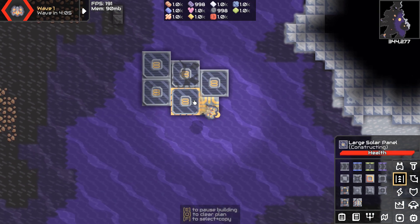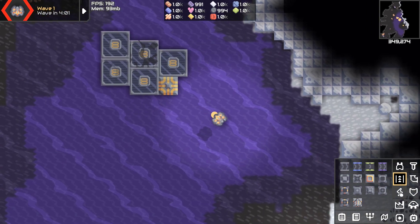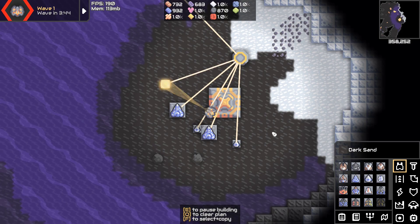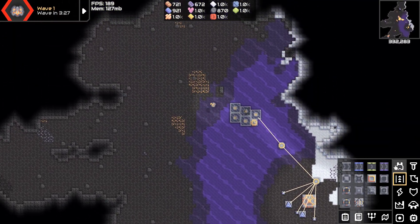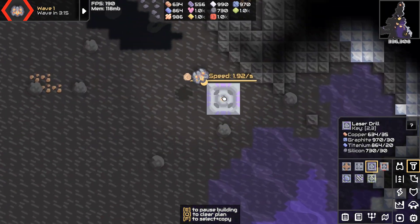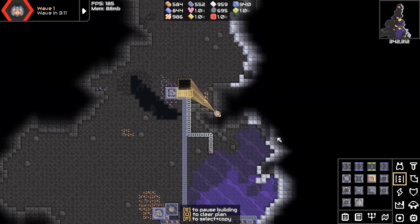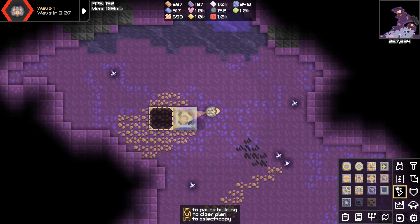Over here in 49 there are derelict buildings so I can just deconstruct and reconstruct another mine without using our resources. This sector is completely susceptible to air but there's not much I can do about that. Let's get some basic resources down — I'm going to do copper here. We have a lot of oil up here, so I'm definitely making an oil power plant setup. Now let me do copper and lead.